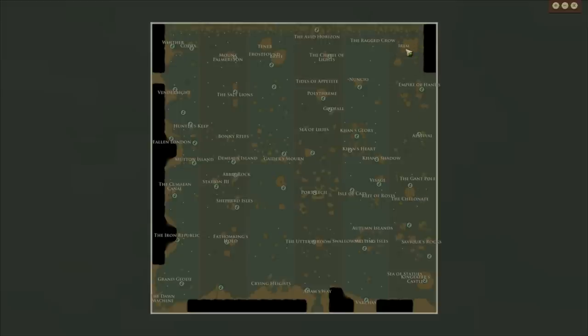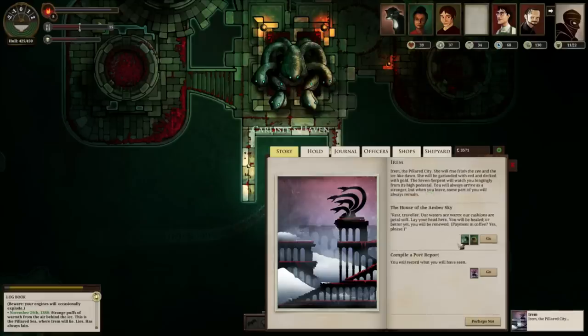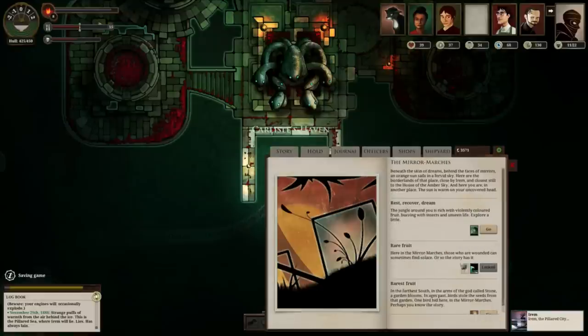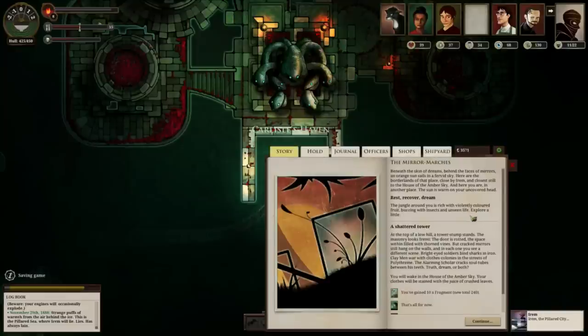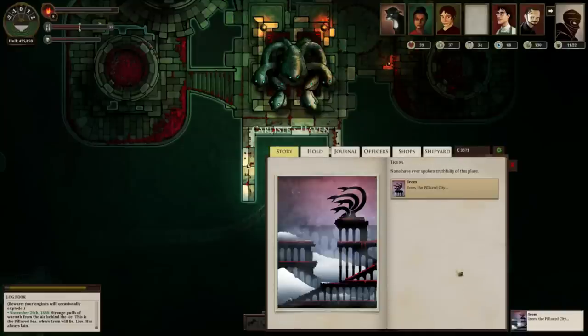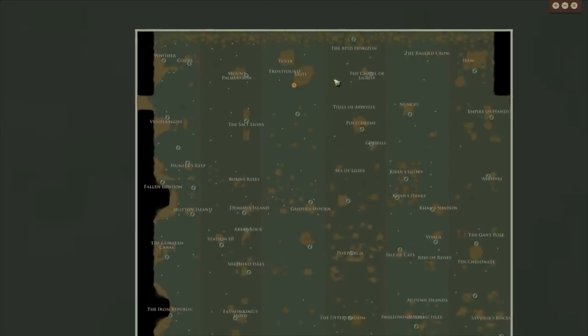Carrying on up to Irem — remember you always want to have a couple of coffees and a couple of wines on you because you never know what you're going to need at port. Here you need a sack of Dark Drop Coffee Beans, then you can visit the House of the Amber Sky. As long as you've got 'Something Awaits You', rest, recover, and dream — you'll get 20 Terror reduction, which is really strong if you've come all the way up that east side and you're probably quite terrified by then.